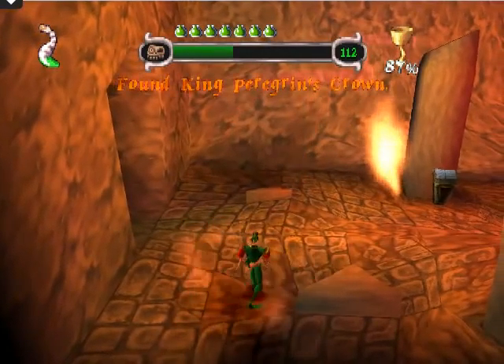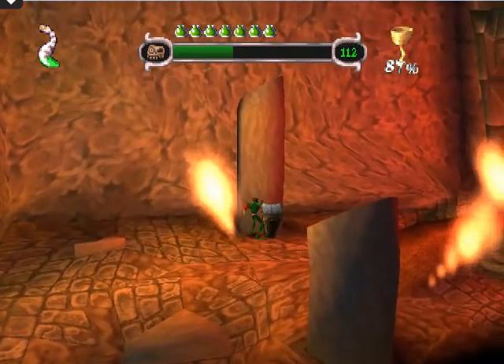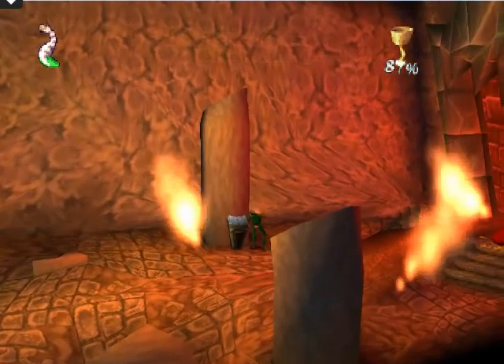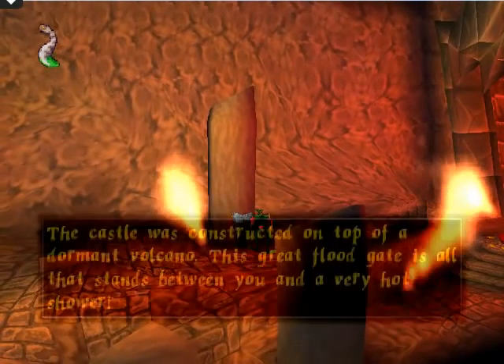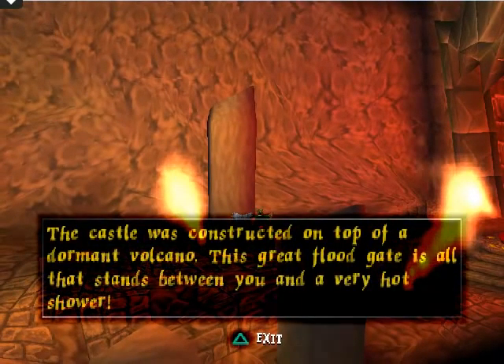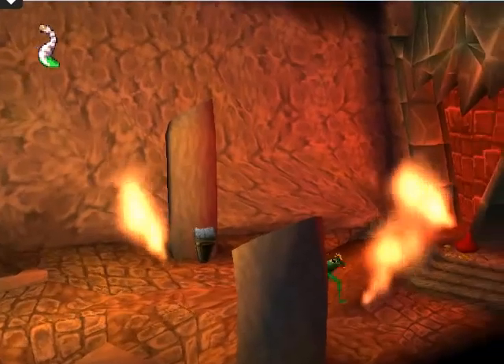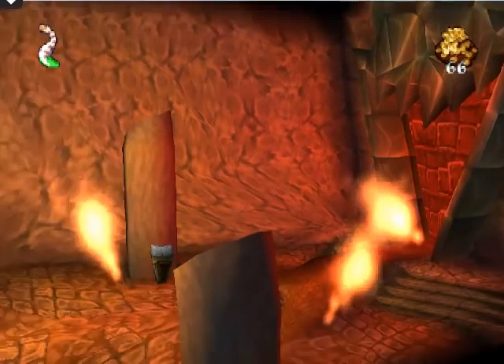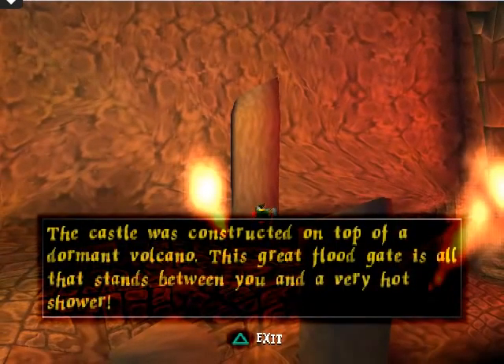Found King Peregrine's crown. I feel special. Look, I can walk in fire! It is now that I can do it and it doesn't kill me. Then you apparently never played Final Fantasy I or III — you can walk on lava in those. Yeah, that's true, and it never kills you. In fact, it unkills you — if you have zero health, it revives you to one health.